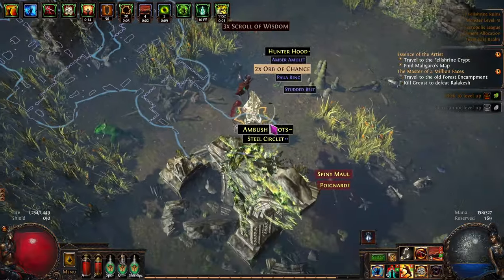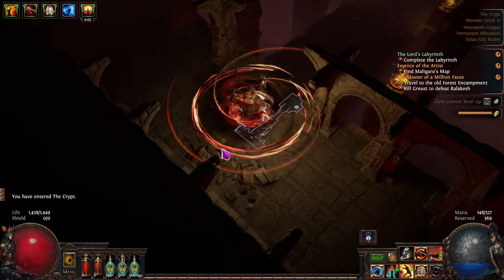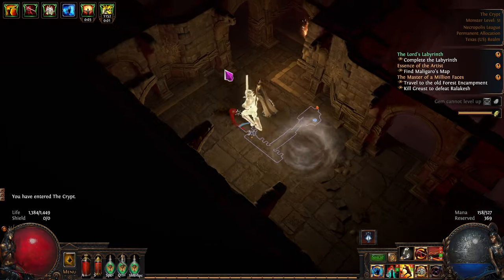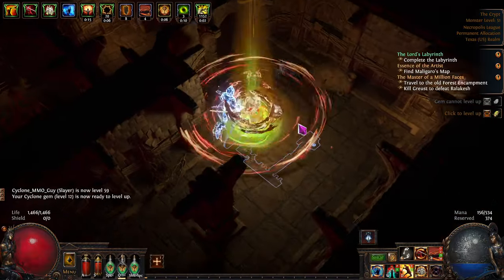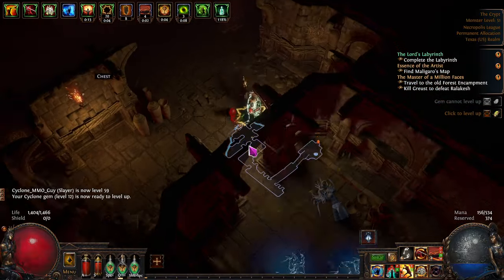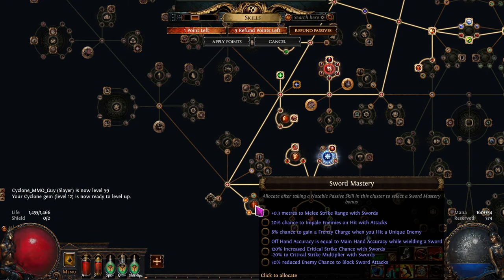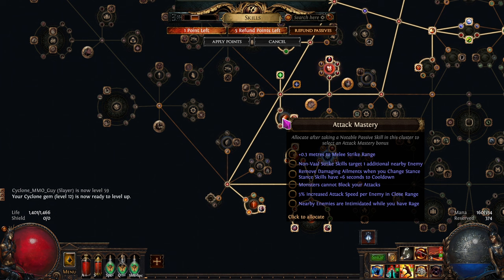We'll take that and keep going. These are some chunky affliction guys but we'll still win the fights. Affliction was tough back in the day when this came out. He's getting charged up — yikes! But we're going to do fine. There's a lab trial — one of the three we have to do to open up the second labyrinth and get our second set of ascendancy points. We should be doing that pretty soon.